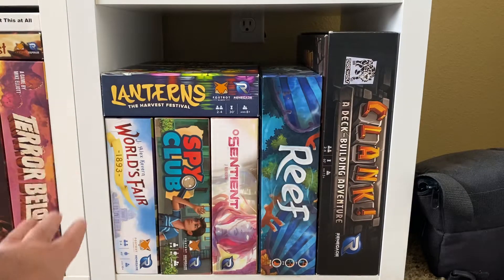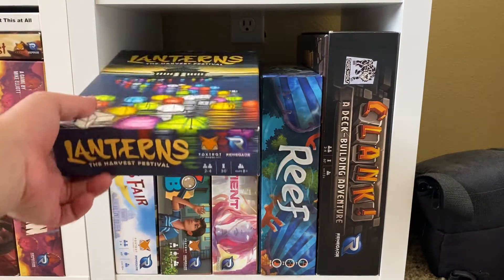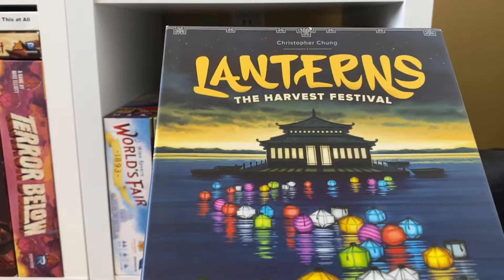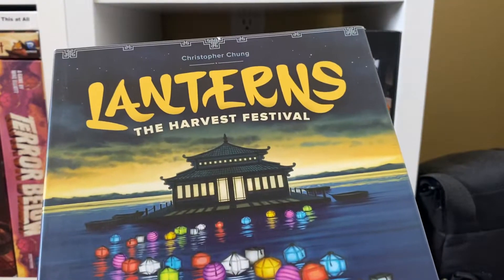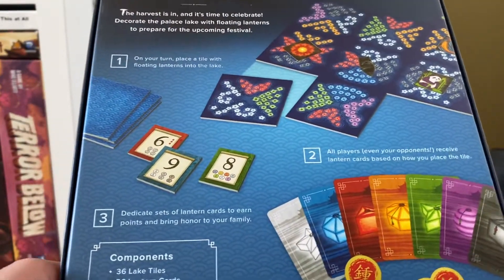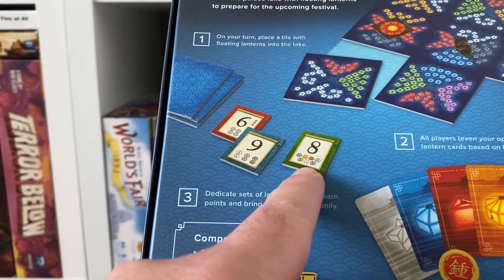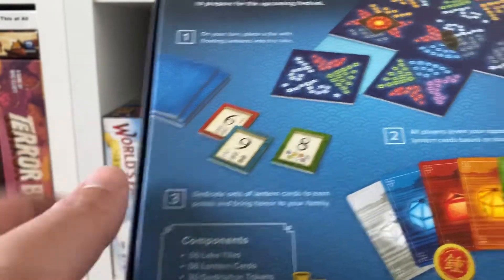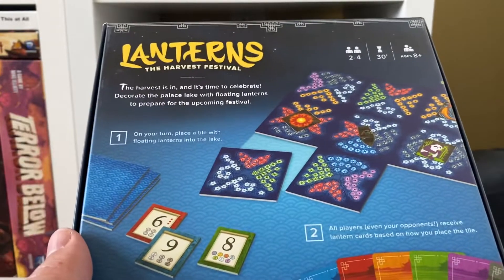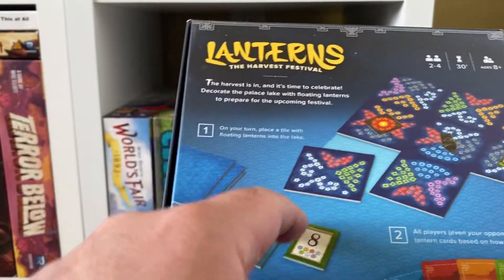We're about to go into these four games, which are all set-collection-oriented games from Renegade Game Studios, who have a really good track record with simple and accessible yet deep games. This one right here, Lanterns: The Harvest Festival, is actually one of the first modern board games I added to my collection. It's a very simple rummy-style set-collection card game where you're trying to earn score tiles by building sets of cards matching conditions — like one of every color, three pairs, or four of a kind.